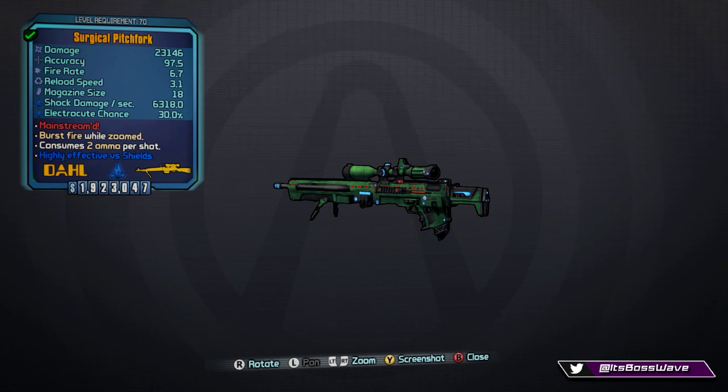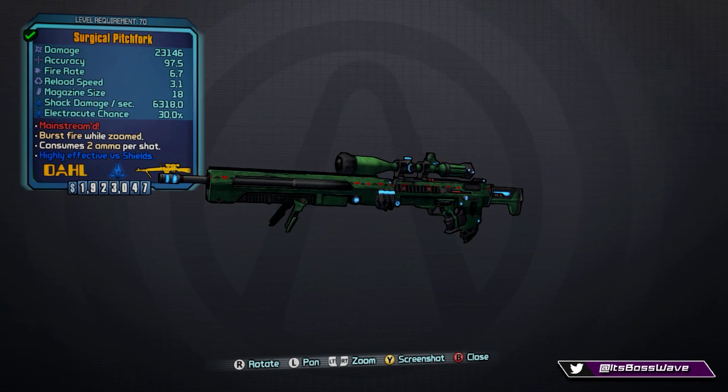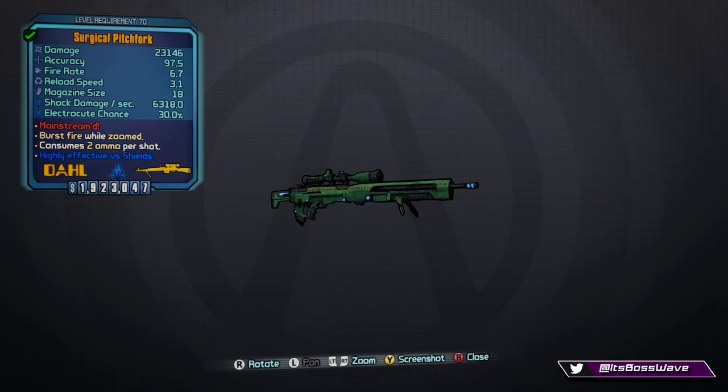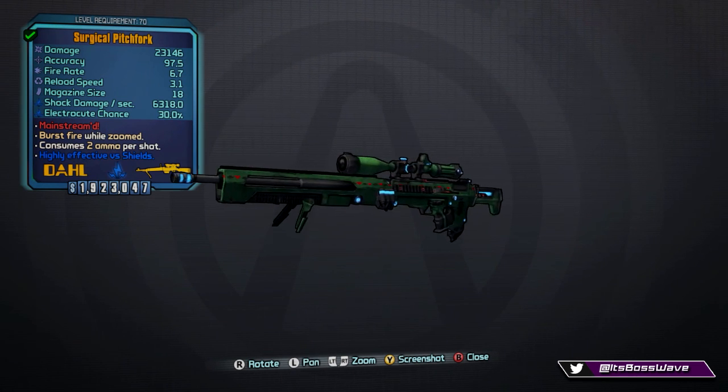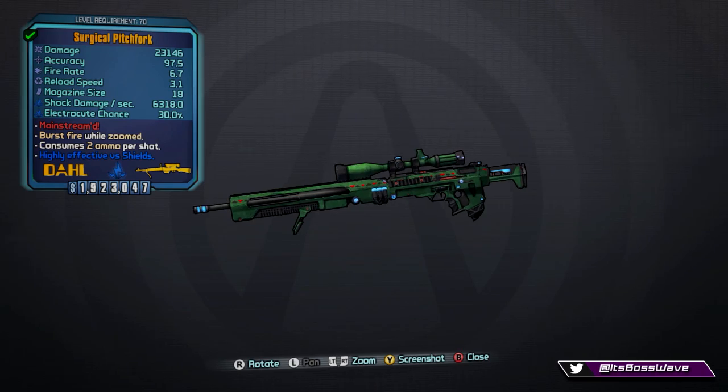The shock version has 6,318 elemental damage per second with a 30% electrocute chance. The red flavor text 'Mainstreamed' means it fires five horizontal shots in a V-shaped pattern while consuming only two ammo per shot. So you're getting five bullets for the price of two, which is excellent for taking out large groups of enemies. The shock element is great for stripping shields quickly.